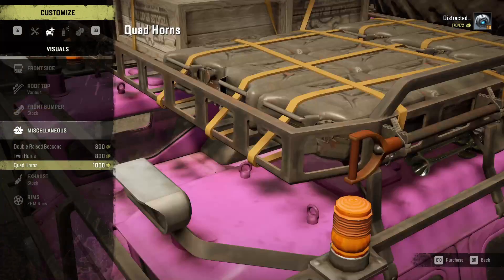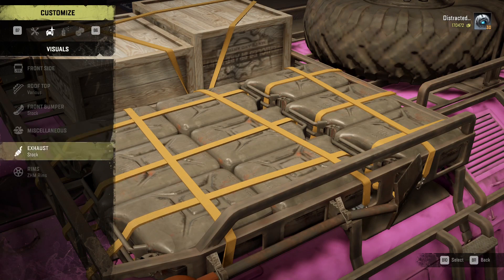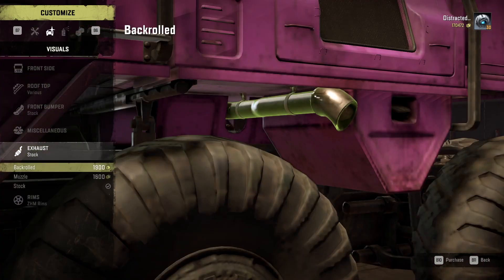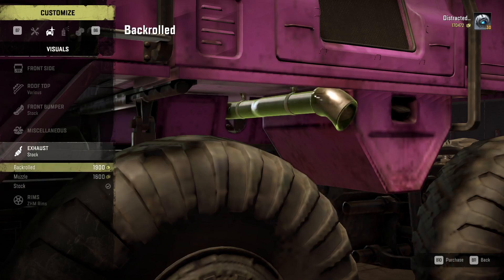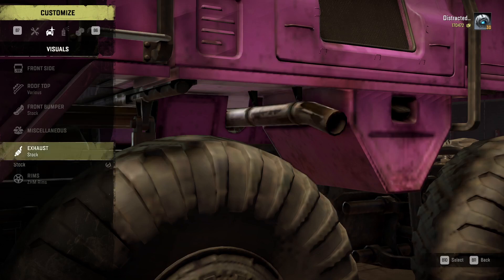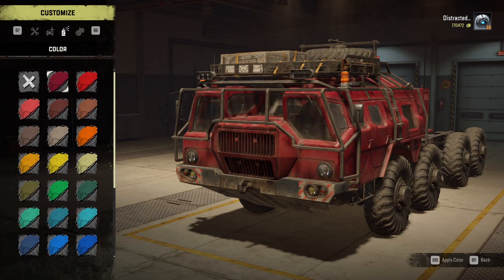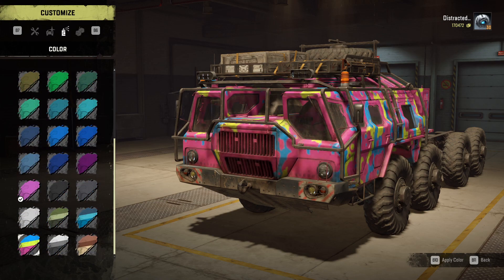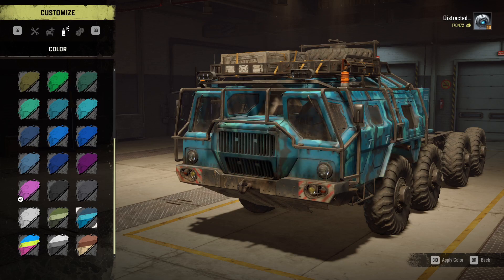Miscellaneous is not particularly exciting - you get some horns and some beacons, although it already has some. There's a back roll and muzzle exhaust option but they don't really affect anything since it's still coming out the side of the truck. The rims only have one option. Sadly we don't get special paint - it defaults to military green. You can have it in a weird psychedelic colour, snow camouflage, desert camouflage, water camouflage, or forest camouflage, along with a normal range of colours. Naturally, I've chosen pink.